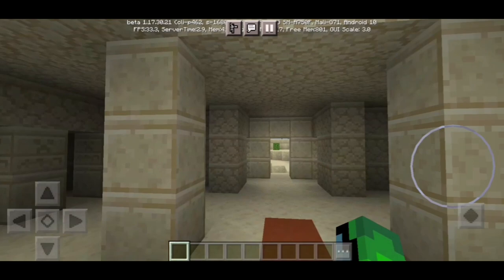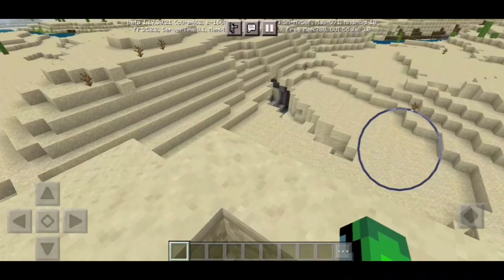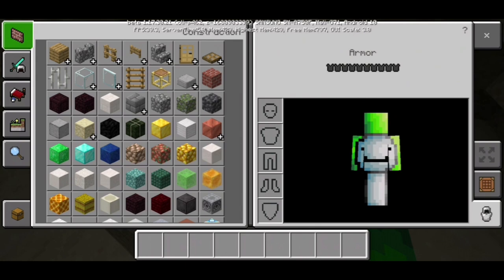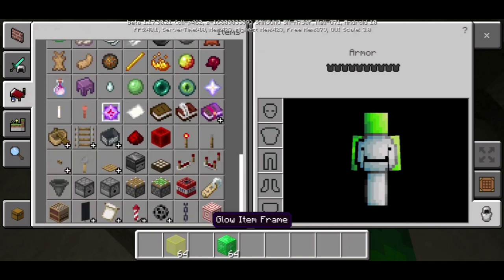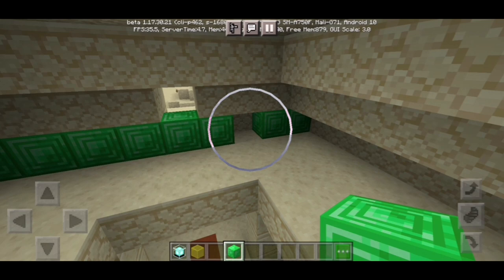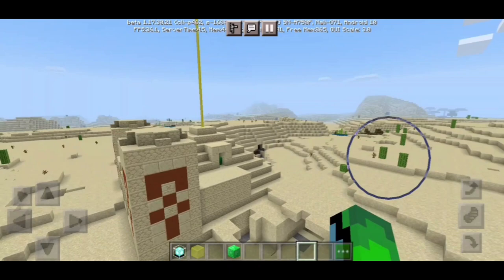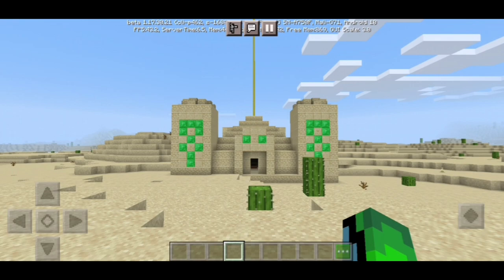You know the pyramid, but did you know in your survival world if you have loads of emerald blocks, when you go to the top it's perfectly sized for a beacon. So if you do this in survival mode you're gonna look like a pro.